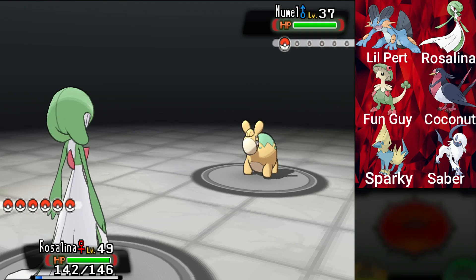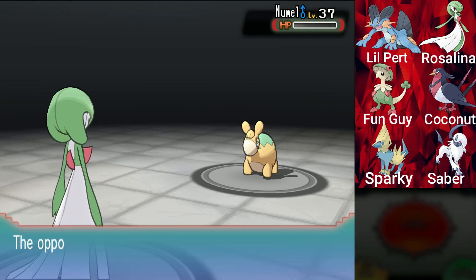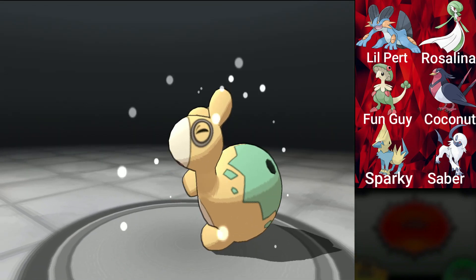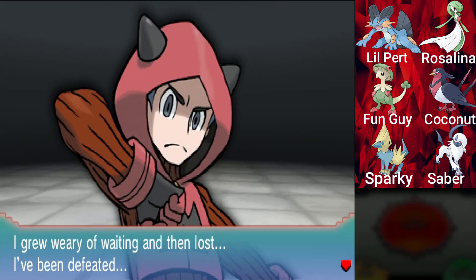Confusion should be able to insta-kill. We just insta-killed a level 37 Numal. And I would assume we're probably at the submarine now, which is probably where Maxie is.